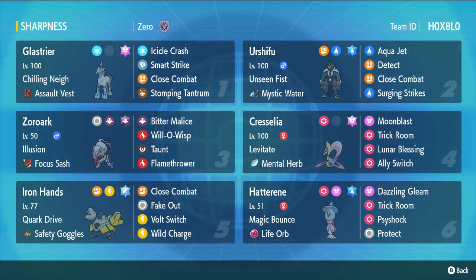Following that, we've got Cresselia, Terra Fairy, to basically counter the dual STAB of Urshifu Dark, which I think will see a rise in usage. We've got that Mental Herb so we can get a Trick Room off and not be taunted at least once — Taunt is the number one way to stop Cresselia. Moonblast over Dazzling Gleam gives you the guaranteed one-hit KO on Urshifu Dark. We also have Trick Room, Lunar Blessing, and Ally Switch. She's so bulky, so it's really easy to set stuff up.